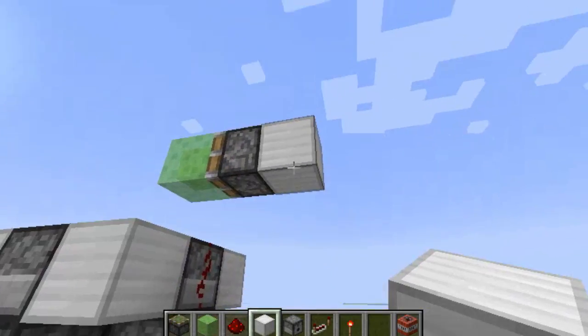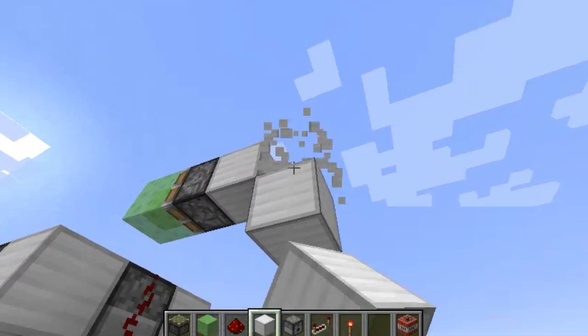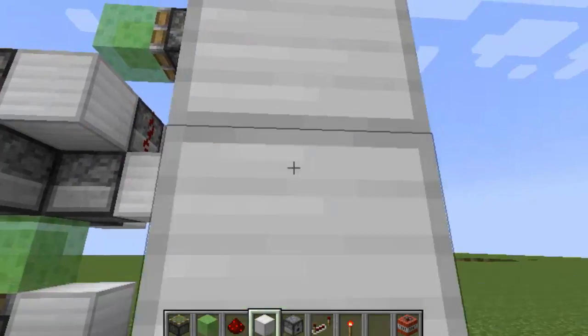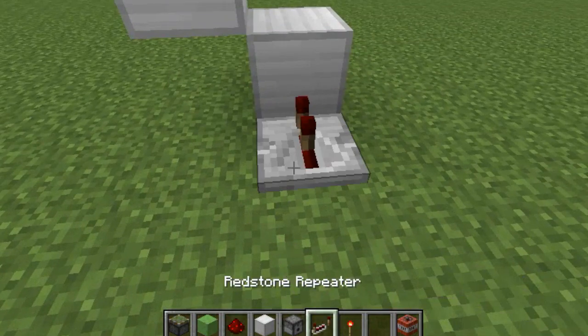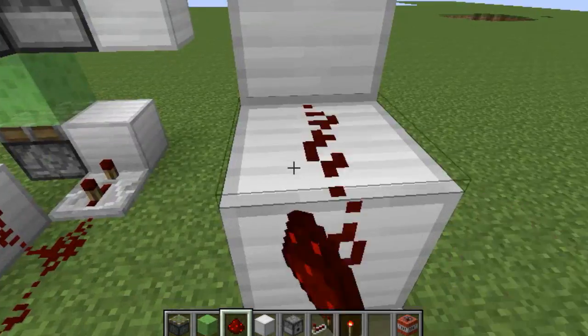Then you want to make a little redstone ladder going down right here. Then what you want to do is place down your redstone like this. Put a repeater down there set to four ticks, and do this.